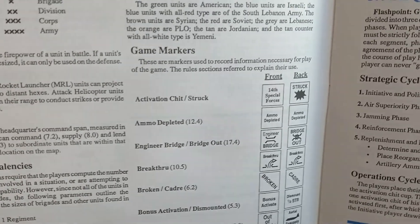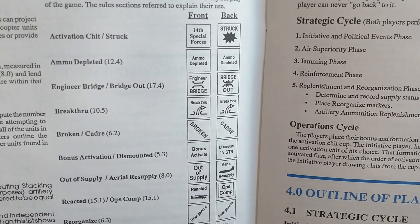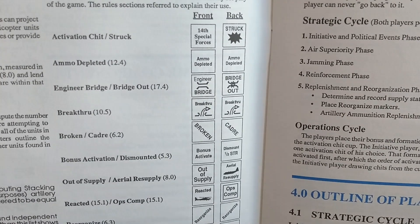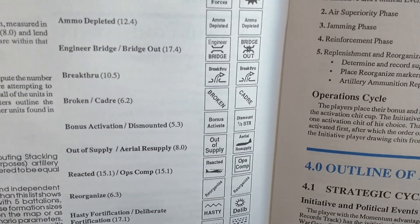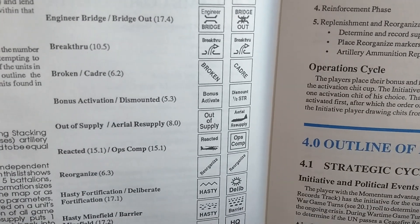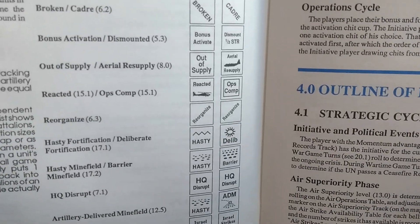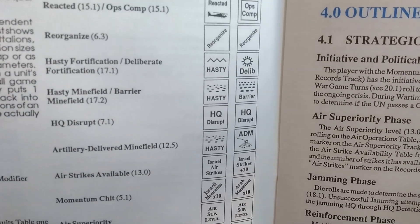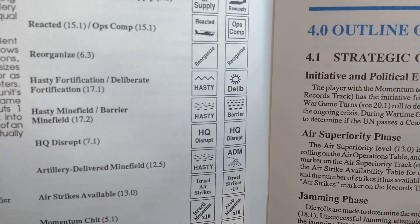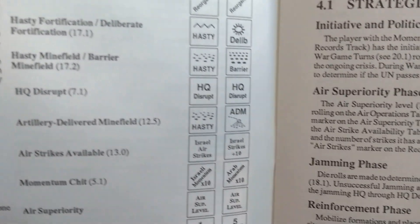Then we have some game markers: activation chip — by the way, this is an activation chip system. Ammo depleted, engineer, broken, bonus activation, dismount, out of supply, reorganized, hasty and deliberate fortification, hasty minefield barrier, HQ disrupt. Quite some neat stuff.